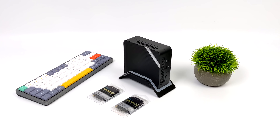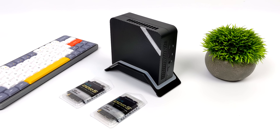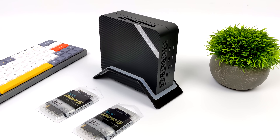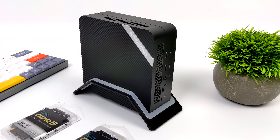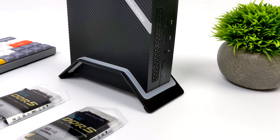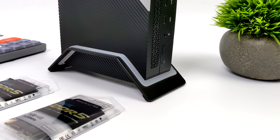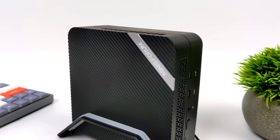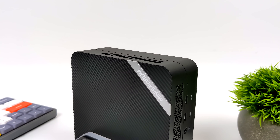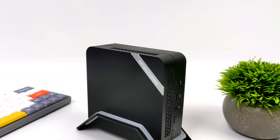What's going on everybody, it's ETA Prime back here again. Today we're going to be taking this Ryzen 6000 powered mini PC to the next level by adding faster RAM. This has really turned out to be one of my favorite PCs of 2022. It's the Minisforum UM690, powered by the AMD Ryzen 9 6900HX. With these newer 6000 series APUs, we've got RDNA2 based graphics.